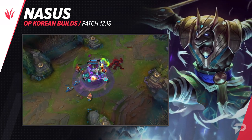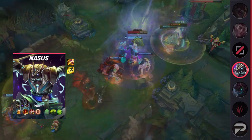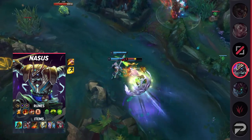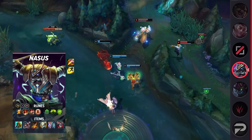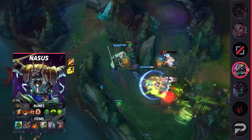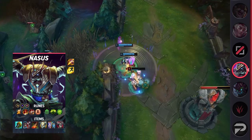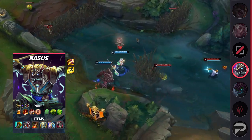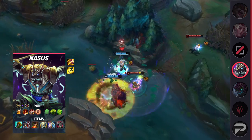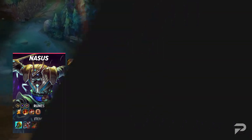Another champion that was recently buffed was Nasus. With a much stronger Wither, his teamfighting utility as well as 1v1 power has increased significantly, so we're going to be seeing him picked more in the jungle. His ganks aren't bad either — Nasus's Wither is suffocating and an effective way of punishing overextended foes. Without a lane opponent, it'll be much harder to bully him and stop him from scaling up. For runes take Fleet Footwork, Triumph, Legend: Tenacity, Last Stand, Conditioning, Unflinching, attack speed, adaptive force, and a defensive rune. His items are Divine Sunderer, defensive boots, Deadman's Plate, Gargoyle Stoneplate, and either Force of Nature or Randuin's Omen and Thornmail.